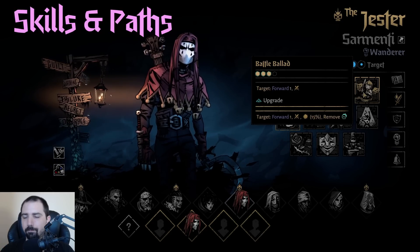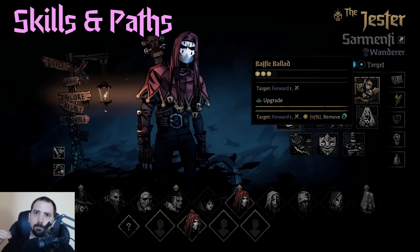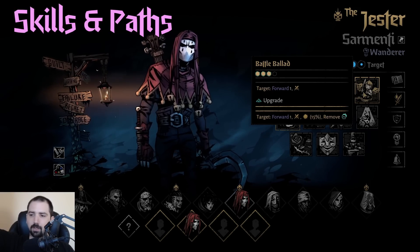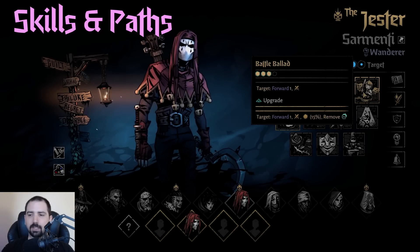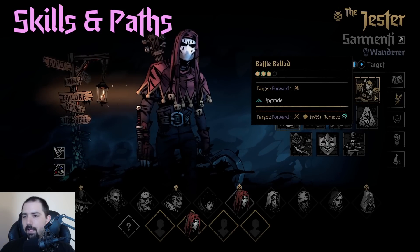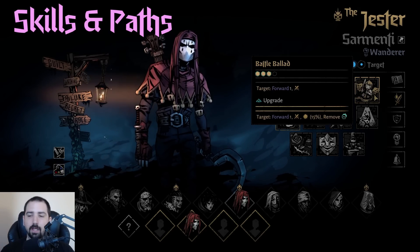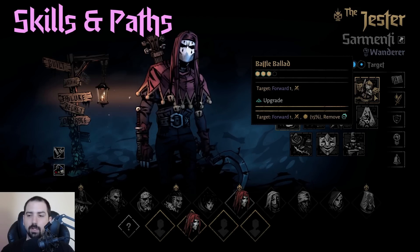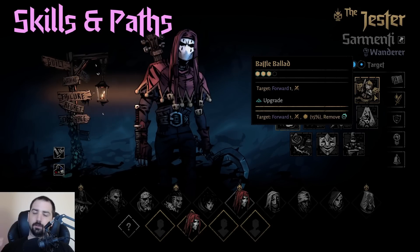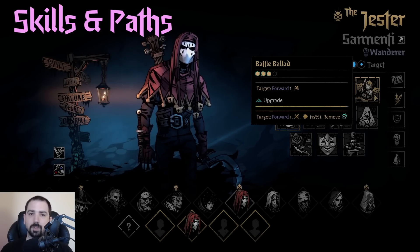Battle Ballad doesn't seem too great once you start getting his other stuff, but the way you play Jester may start with just damage, then you go up into support skills and dance teams, and then you come back down into using things like Ballad and Playout — and then you really see the full potential of this character. Ballad gives one strength token, and upgraded it might give crit and removes combo. Both are actually pretty nice, and the really good thing about this move is the repositioning. So if your Leper gets thrown into rank three and Jester's in two, you can just push Leper up to two and buff him.